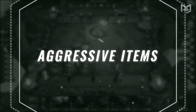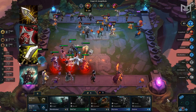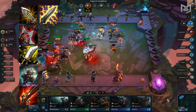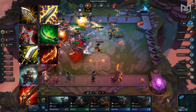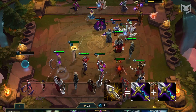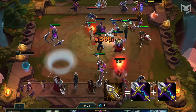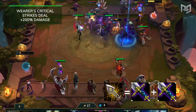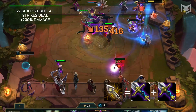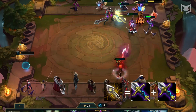Now onto the aggressive items. We have Infinity Edge, Zeke's Herald, Sword of Divine, Titanic Hydra, Rapid Fire Cannon, Static Shiv, Cursed Blade, Guinsoo's Rageblade, and Runaan's Hurricane. Infinity Edge's components will be changed in patch 9.19 as they are introducing a new component, Sparring Gloves. However, the effects are still the same — the wearer's critical strikes deal +200% damage. It's amazing on units like Draven, who has a high base damage in the first place.